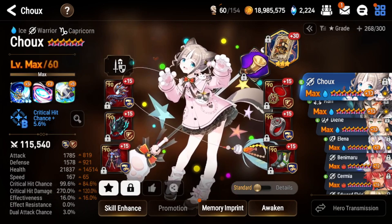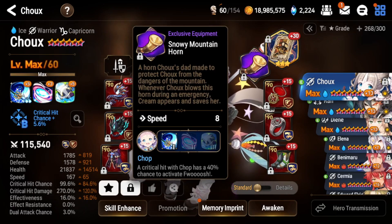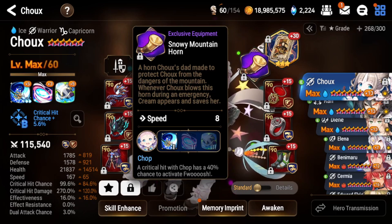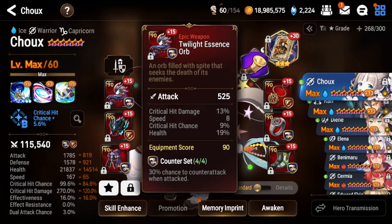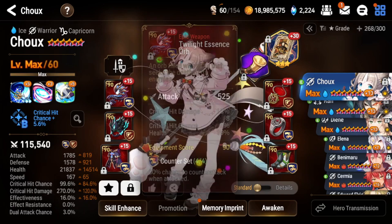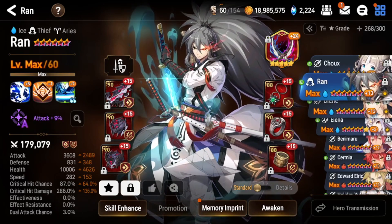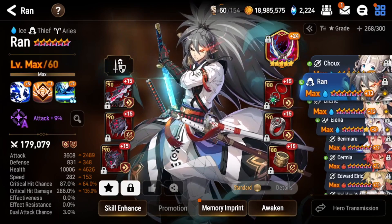Shu's S1 gives you a chance to activate her S2, making her very strong. You want her on exclusive equipment, which gives a 40% chance to activate S2 after S1. Counter set is the best for her, though speed set works too. You don't need her in the front line.